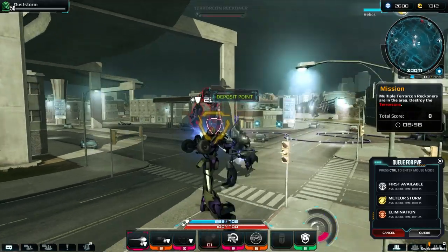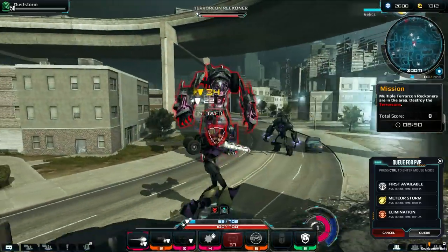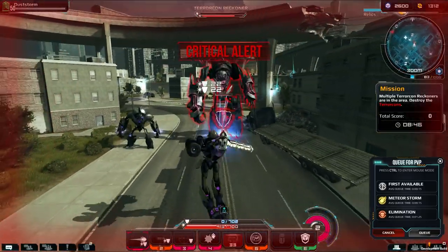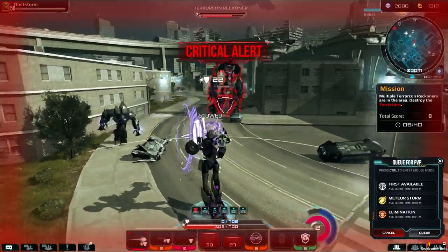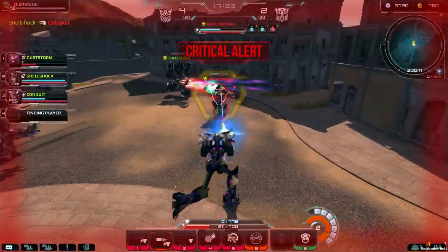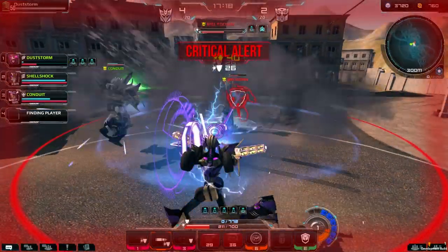Ammunition Bridge simply reduces the reload time of the Blaster Rifle and Pistols, but not the Sniper Rifle. This piece of equipment underlines why Dust Storm is not an expert sniper. At long range, commanders may use Ammunition Bridge with the Blaster Rifle to build up the S-Tec faster. At close range, use the equipment with pistols, which will enable her to dish out more damage in a shorter amount of time.